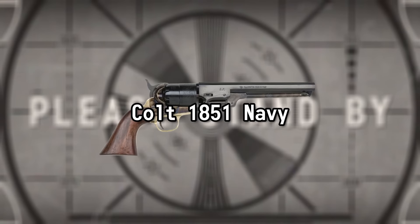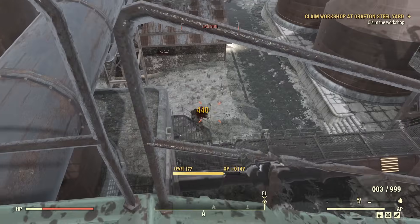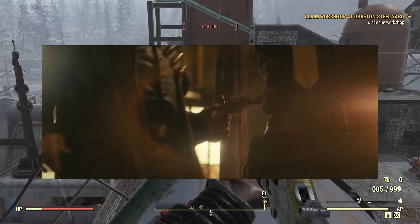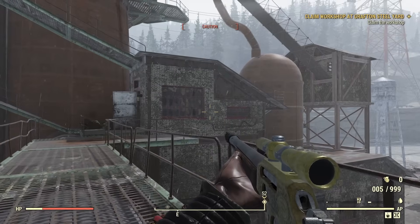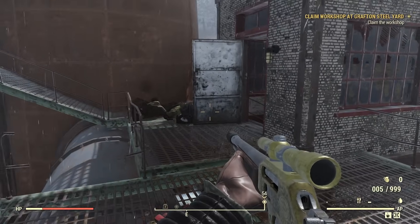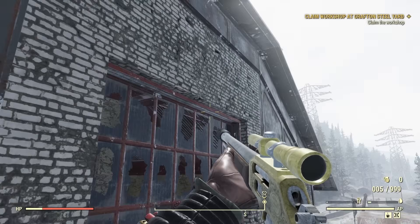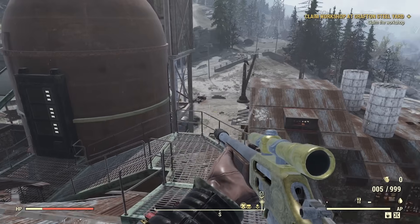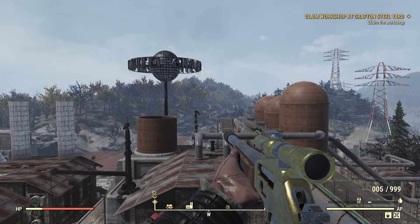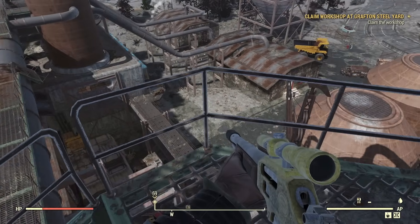Colt 1851 Navy. Next we have the Colt 1851 Navy, carried by both government sheriffs Troy and Rex in Episode 6. The Colt Revolving Belt Pistol, or Navy Pistol, is a .36 caliber 6-round revolver made by Samuel Colt around the 1850s. It was famously the sidearm of many American cowboys, outlaws, and Civil War officers.